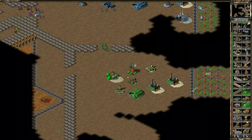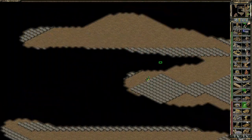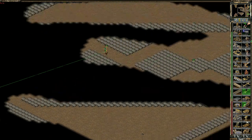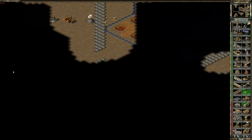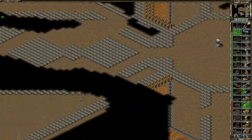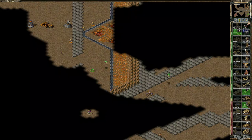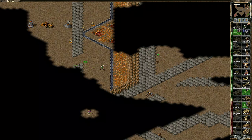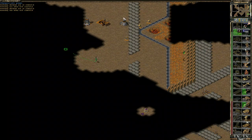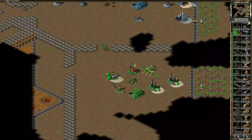Let's get two harvesters. Send these guys in, and of course because I can see where the SAMs are it should make it a little bit easier to get in. And obviously a cheater could use this to quite easily sneak their way into a base because they know where the SAMs are.